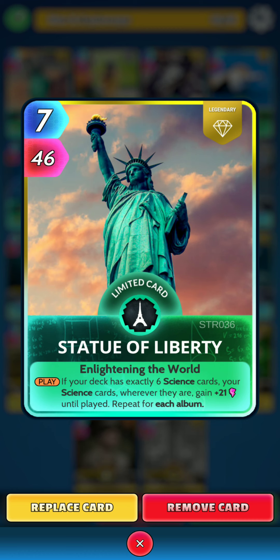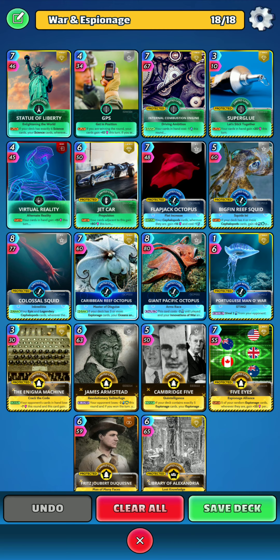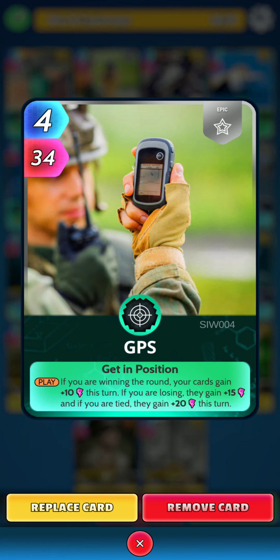First up is Statue of Liberty. On the play, if your deck has exactly 6 Science Cards, your Science Cards, wherever they are, gain 21 power until played and then repeat for each album. Then we've got GPS. On the play, if you're winning the round, your cards in hand gain 10 power this turn. If you are losing the round, they gain 15 power. And if you are tied, they gain 20 power this turn.